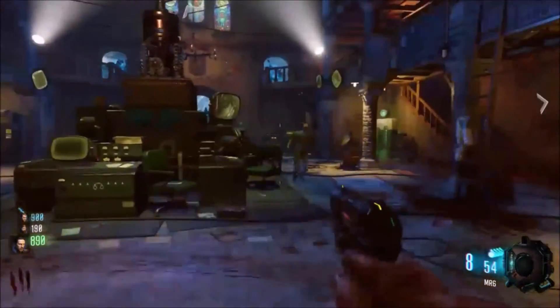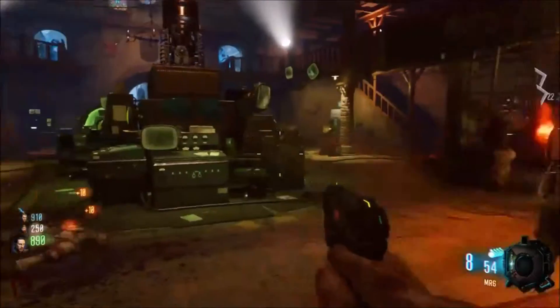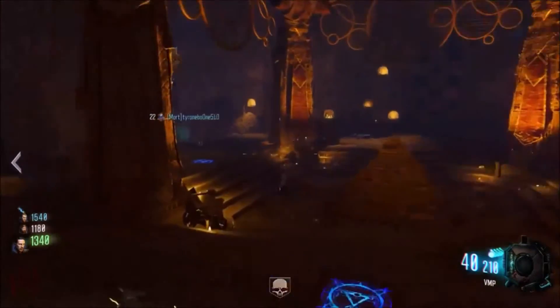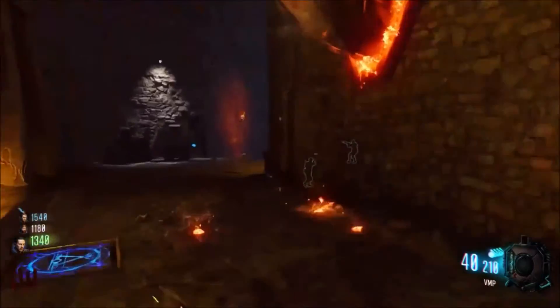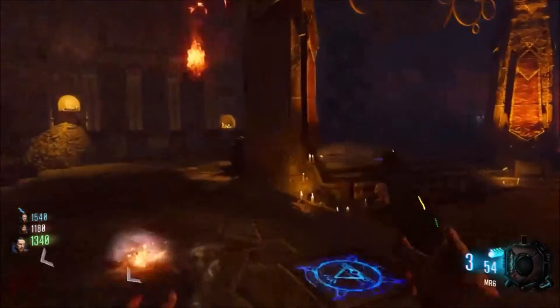Once again, the first kill just activates him, and after that he actually eats them. The third and final one is right in the pyramid ritual room, at least what we're calling it. After you fill all three of those up, you go right outside of this room.